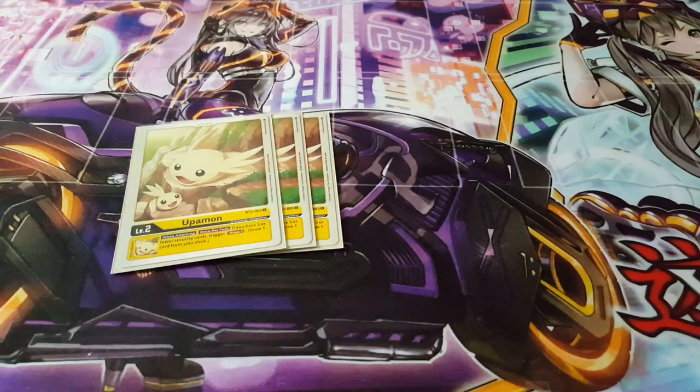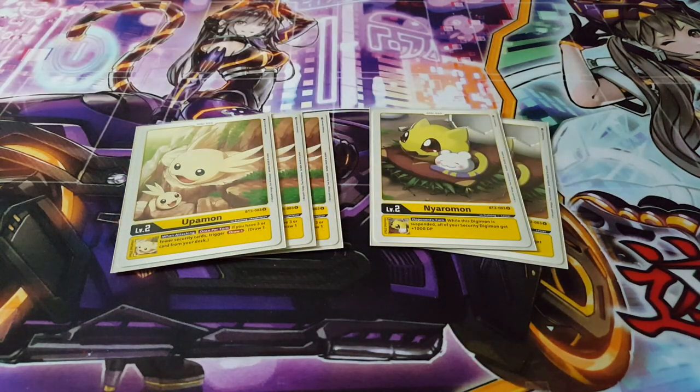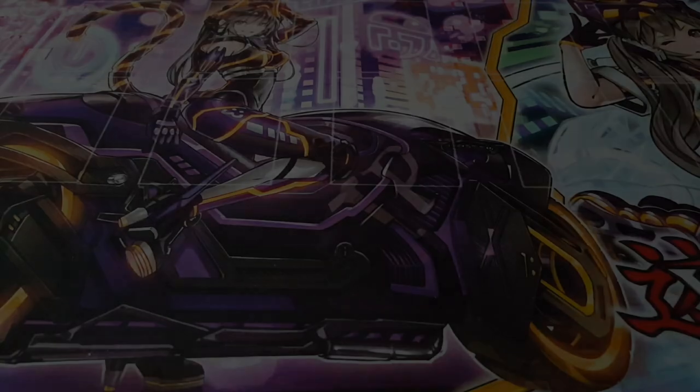Starting off, we're playing three copies of Upamon — really amazing, good for generic yellow decks. We're also playing two copies of Nearamon, which is really nice because when it's suspended, all of your security gets an additional 1000, acting as a deterrent against reckless attacks.